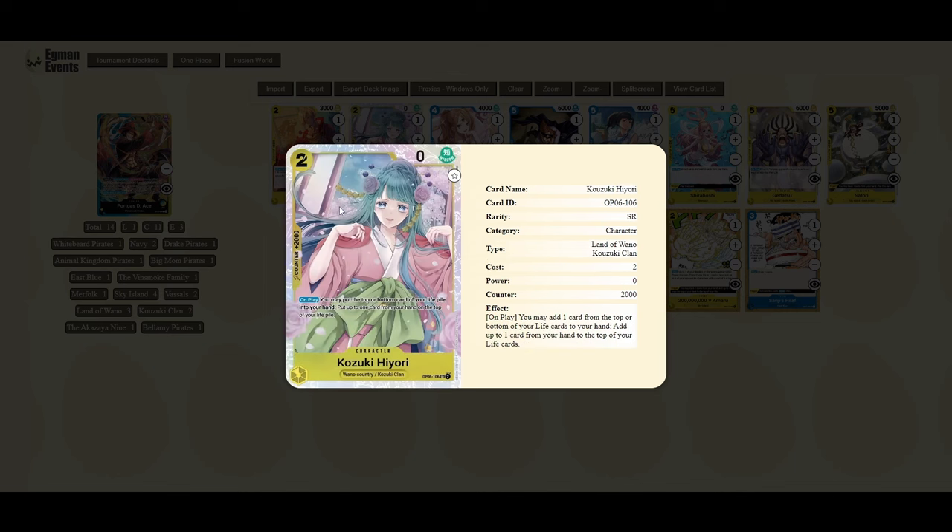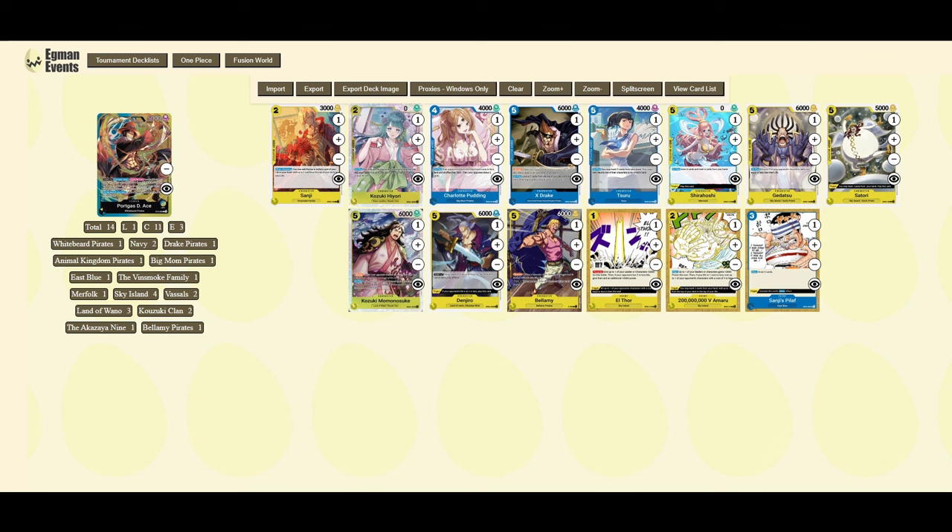Another card seen in winning lists is Hiyori, which also synergizes nicely. It's a 2k counter, cost two — on play, you can take the top or bottom life card, add it to your hand, and replace it with something from your hand. So you can add that face-up card and replace something back down there face down, which synergizes well. A lot of the winning lists run four Hiyoris; some don't run a full playset of Sanji, but most do.